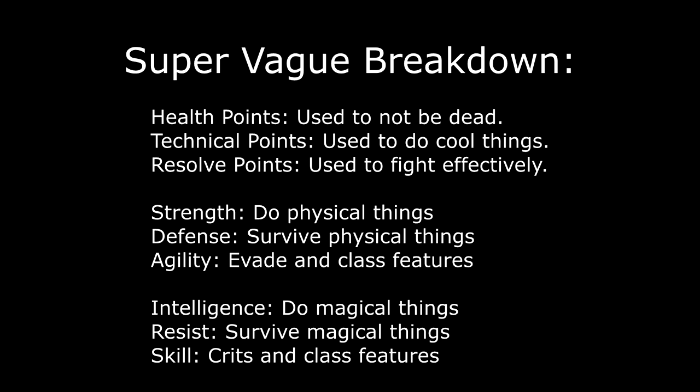Every hero should have different starting stats and different growth rates. These stats are grouped into threes, with health points, technical points, and resolve points making up the resources. Strength, defense, and agility make up the physical attributes, while intelligence, resist, and skill make up the mental attributes. All classes have specific growth rates for each of these stats, and each stat contributes to different aspects of combat, but each class has some use for most of the stats.